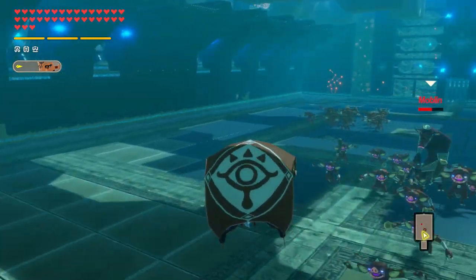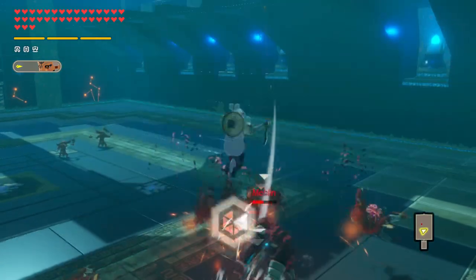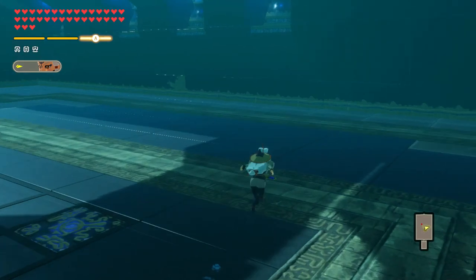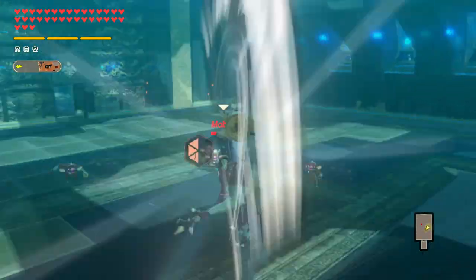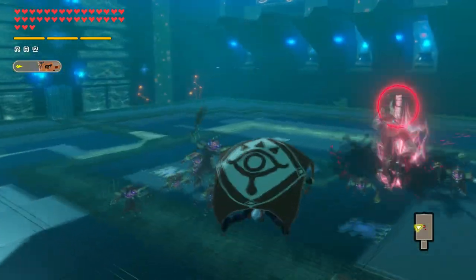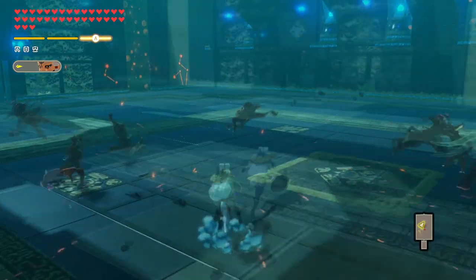Moving on to her aerials, her regular aerial attack string has her do a series of flipping kicks, summoning clones for the second and third attacks. This aerial string always plays out the same, and Impa gets no benefit for having her clones out from her unique mechanic before using it. Her strong aerial attack will have her disappear and flow right into a stabbing downwards attack.